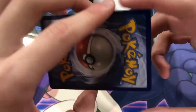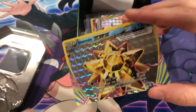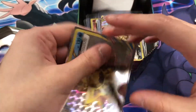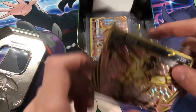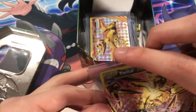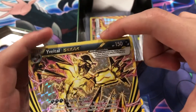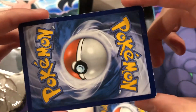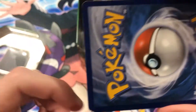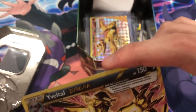Starmie BREAK — always glad to see those OG Pokémon. Hydreigon — okay, nice nice. I think these are some of the nicer BREAKs to get anyway. Totally do not mind this. Some whitening on those edges. Oh yeah, this one is kind of damaged. It's okay though — overall not too bad.